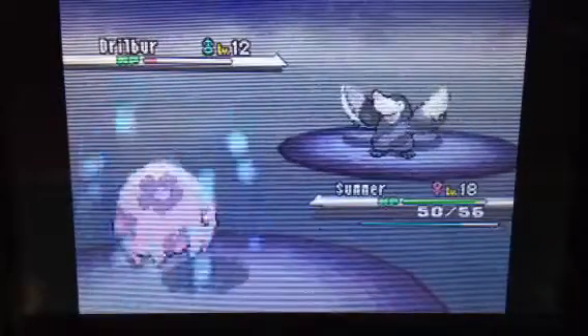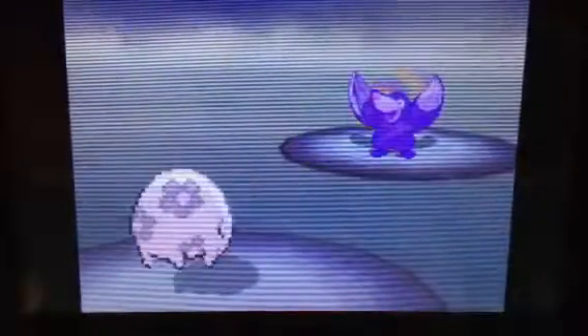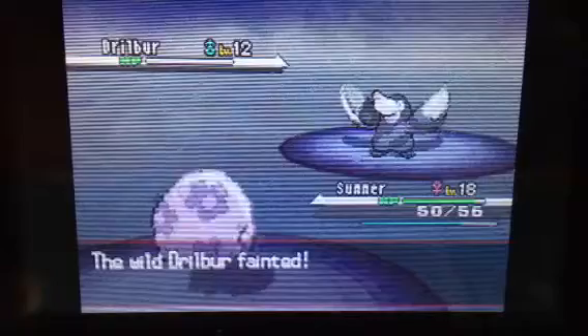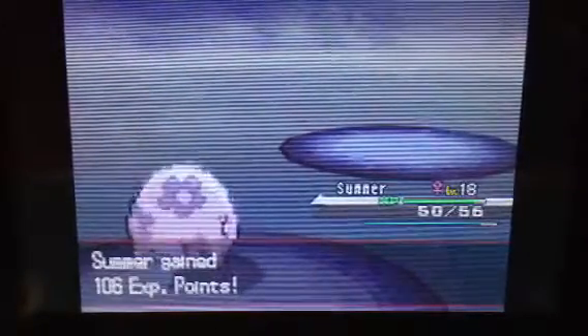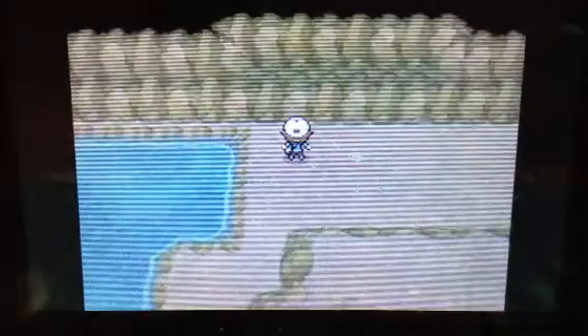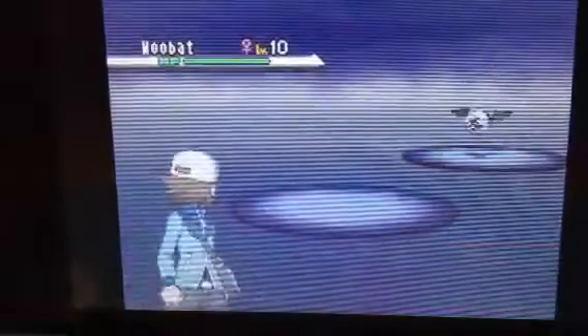If you wait and evolve it as Drilbur, my favorite move is Earthquake at level 33, or level 36 as an Excadrill. Excadrill gets Dig at level 19, then Metal Claw at level 15, and when it evolves at level 31 it becomes really awesome.